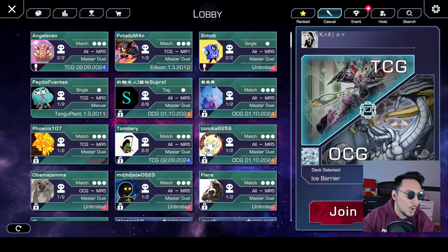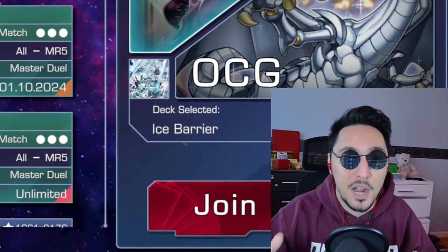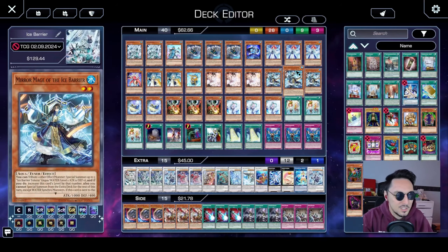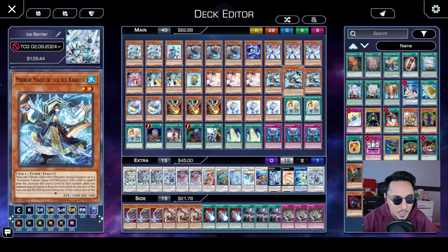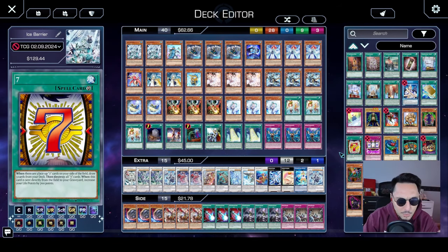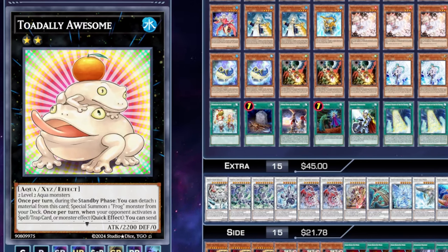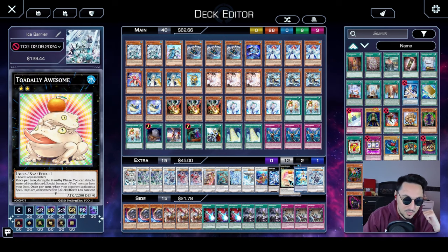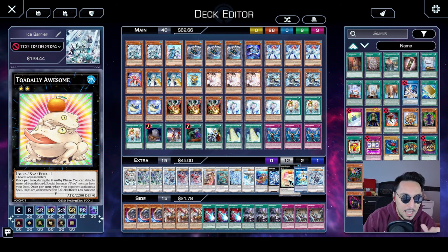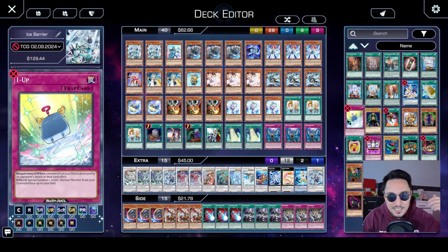How's it going YouTube? Today we are on YGO Omega and we are going to be testing our Ice Barrier TCG deck list. So let's just quickly have a look at our deck profile for our TCG deck. This is what our Ice Barrier deck is looking like. Not many differences. The only difference is the extra deck where we have a Bahamut Shark and a Totally Awesome instead of the Salomon Great and the Typhon that we play on Master Duel. The full deck list is in the description below.